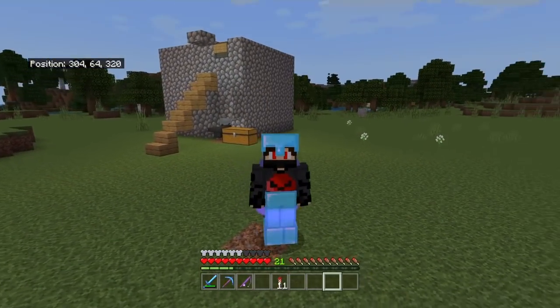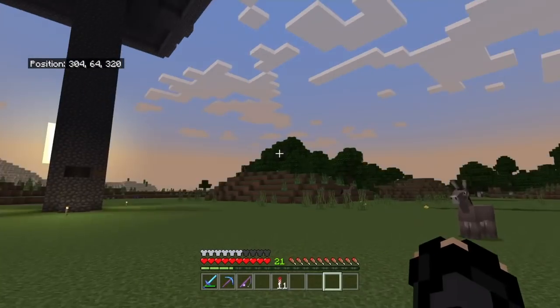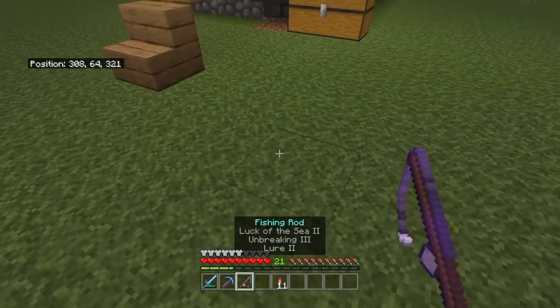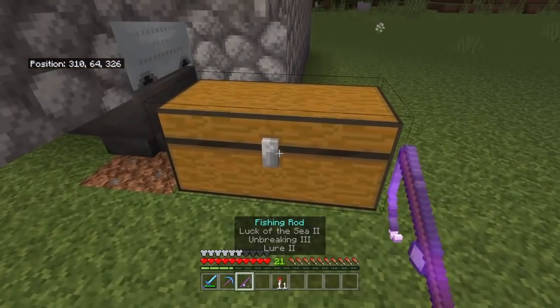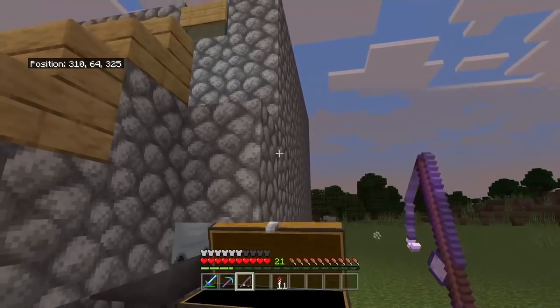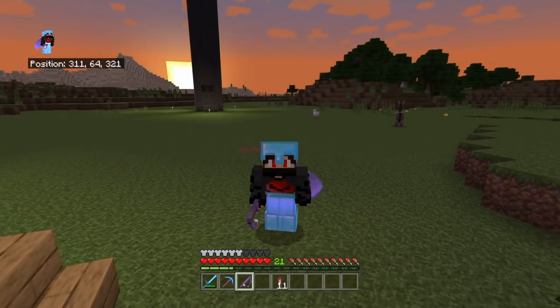This is really how OP this farm is. And this fishing rod I got — that's Luck of the Sea II, Unbreaking III, Lure II — I got this fishing rod inside this chest from this farm. So yeah, you can really get some OP stuff with this.